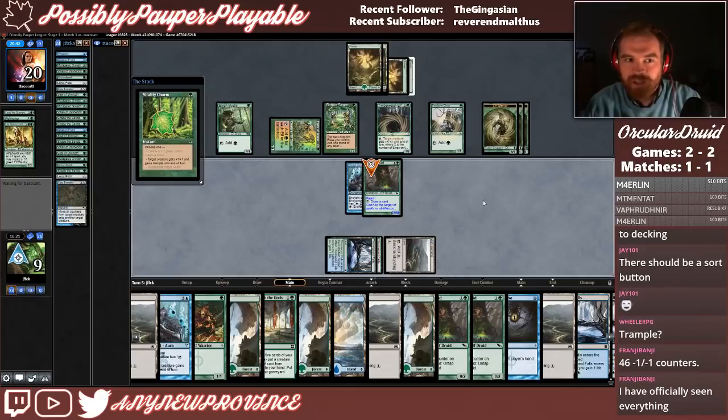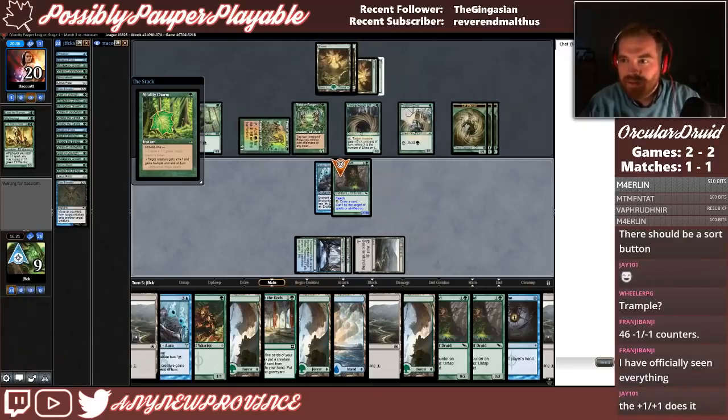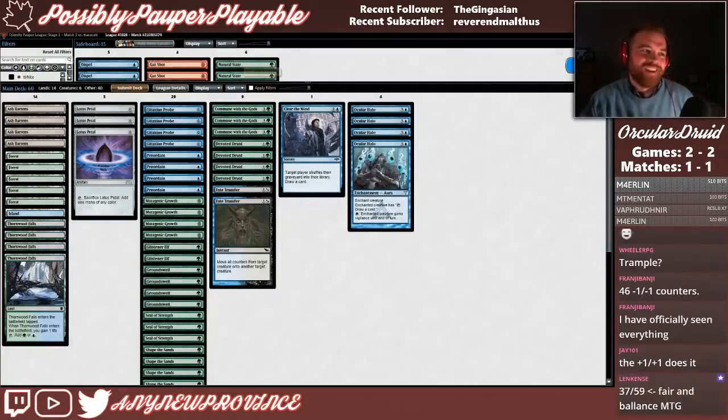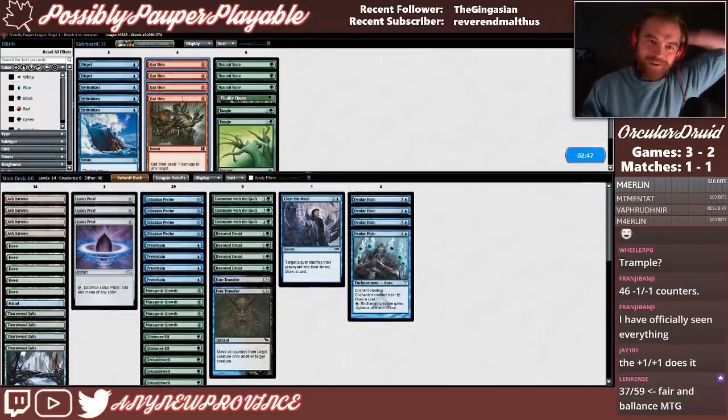46 minus one minus one counters. Cool — we got another one, guys! We got another one. 37/59 — fair and balanced, just as Richard Garfield intended, everyone.